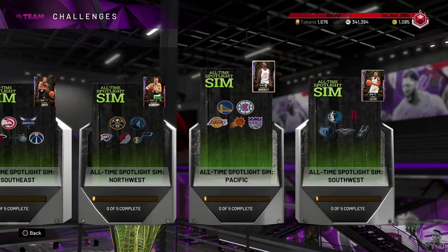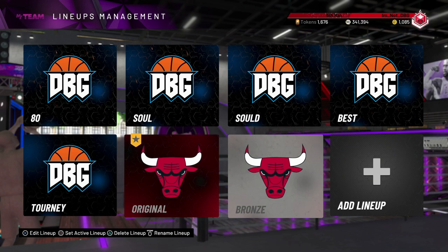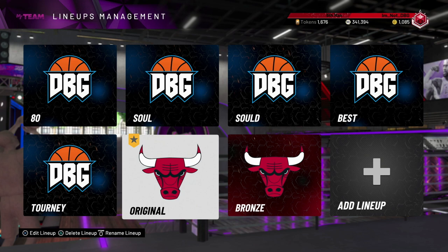So these challenges right here - I think probably Shrimp might be the first one I'll go for. I'm just going to show you guys how to do this, and also if you want to do it with a really cheap squad, because you don't need the most expensive squad in the world, but you do need a playbook.